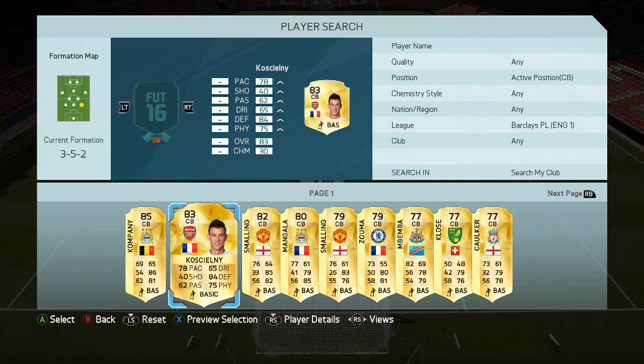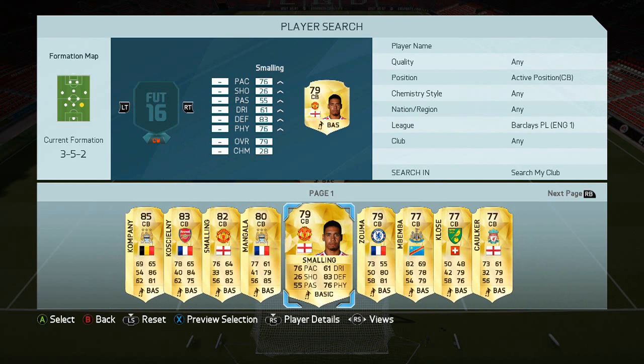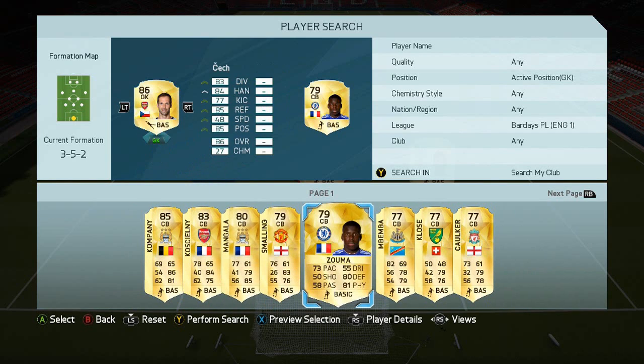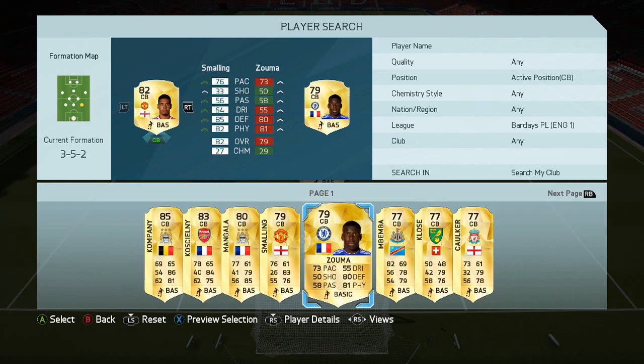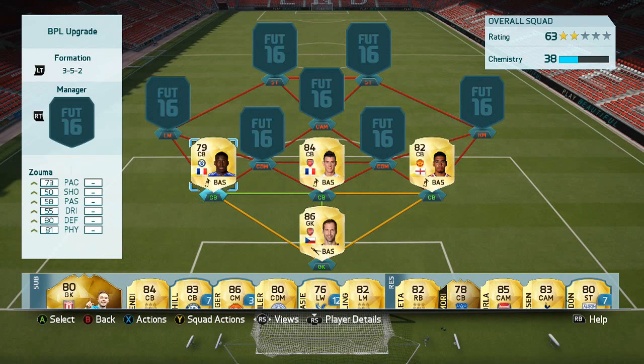The first centre back is Koscielny — there are a few Arsenal players in this team as you've probably guessed. The second one is Chris Smalling, and as a Man United fan I'm delighted with the upgrade — it's pretty substantial compared to some upgrades. The third is Kurt Zouma, so the three centre backs are all very strong with good pace, which hopefully makes up for the pace-poor formation.